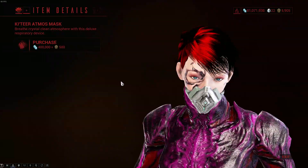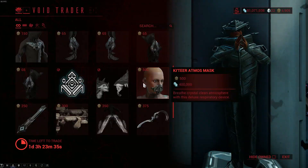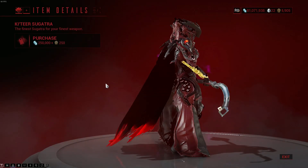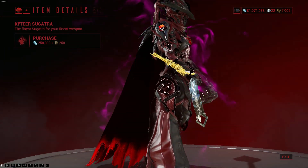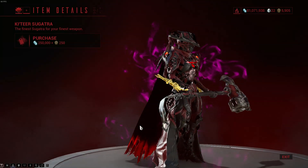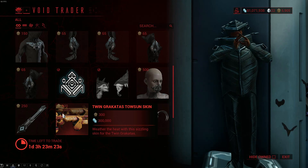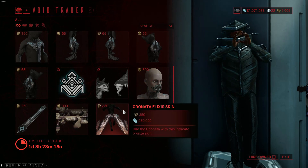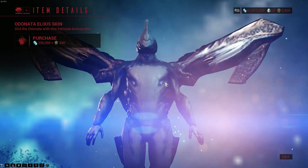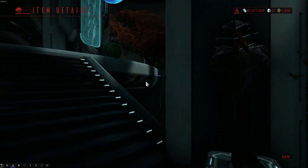The Atomos Mask just looks as if you're trying to cosplay Bane from Batman. The Ketiru Sugatra is just a little thing that goes on top of your sword or weapons, so not something you'll need a lot. The Twin Gritkatas Tosin skin — I really do not like any of the Tosin stuff. And then the Odonata Alexis skin — it's not bad but Archwing, why spend your money?